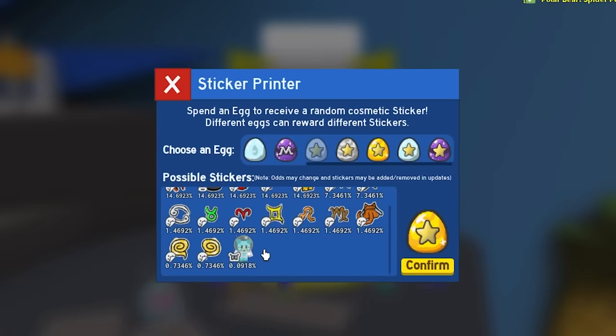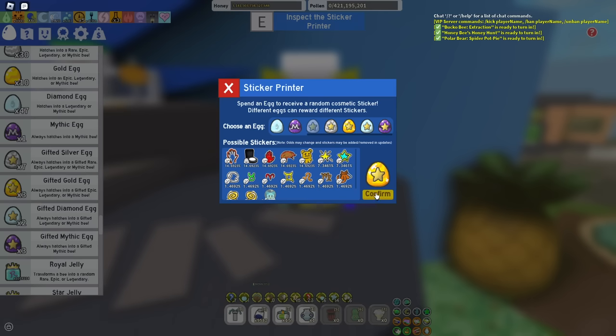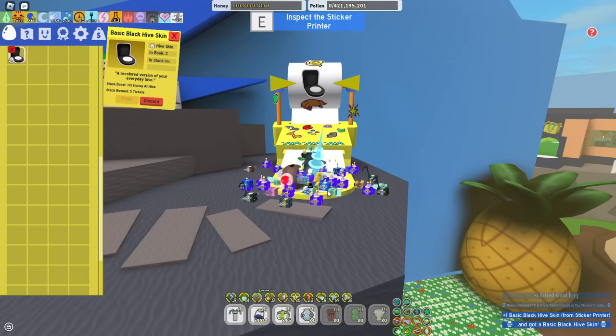Now for the gifted epic egg — the rewards are okay, we even have the star cub buddy in there. Let's try and aim for that. Let's see what we get... A black hive! Okay, I don't mind that.